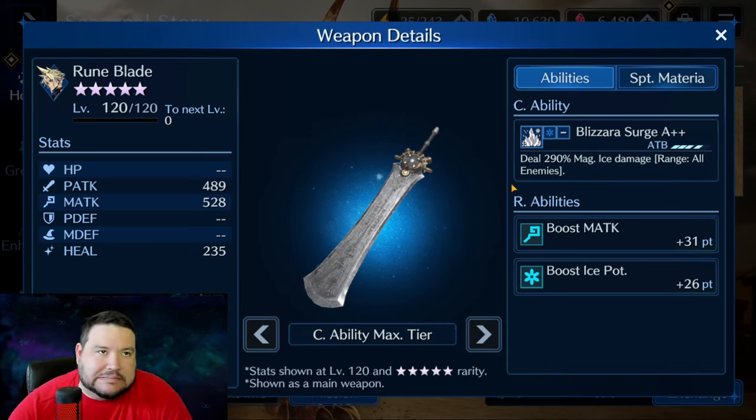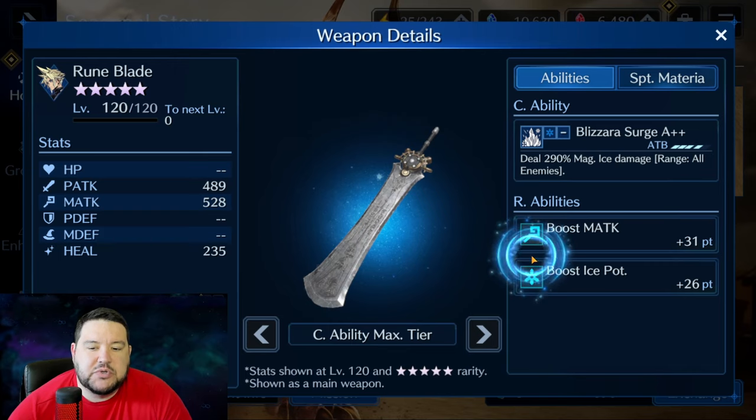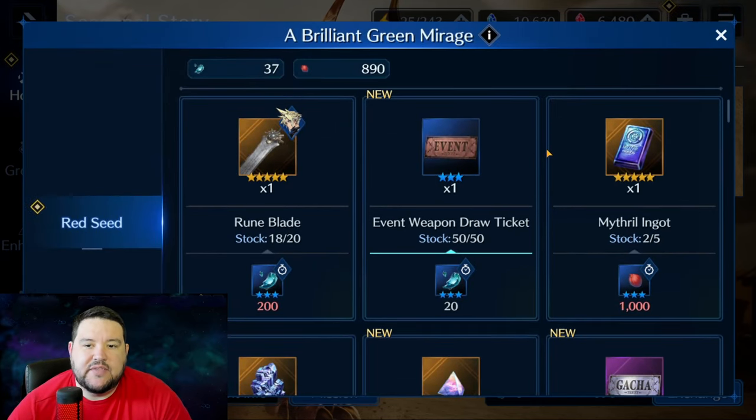We've gotten roughly six banners in the last eight weeks, coming off the tail of the six-month anniversary stuff which had big banners — just banner after banner. Having Tifa on not quite back-to-back banners, but pretty close, makes things really hard. The silver lining to me is that at least the event weapons for the last month have been really good. They've actually been giving us abilities we can really utilize for sub-weapons, and I think that's something to give the devs some credit for.